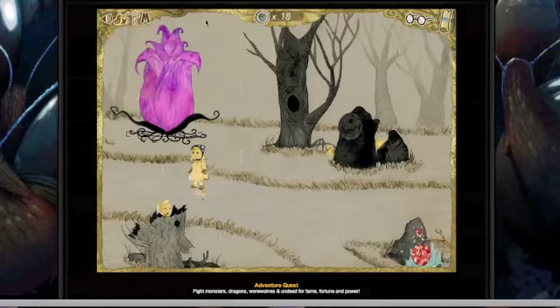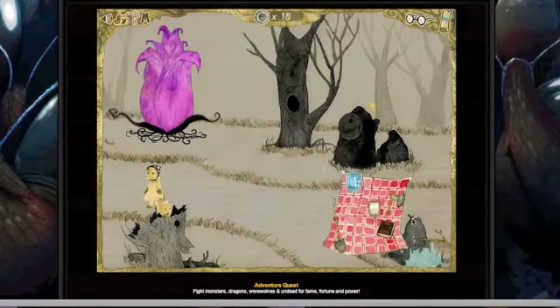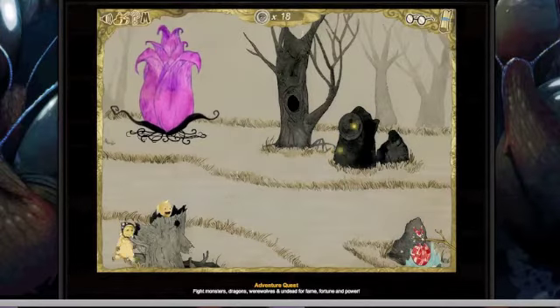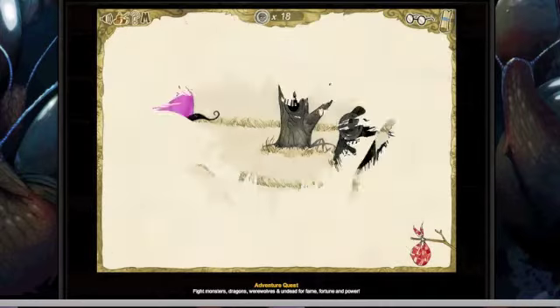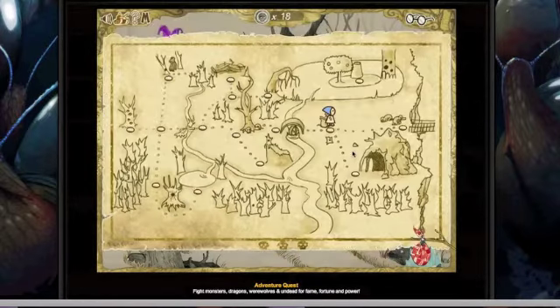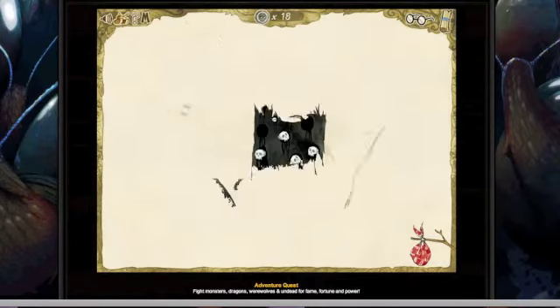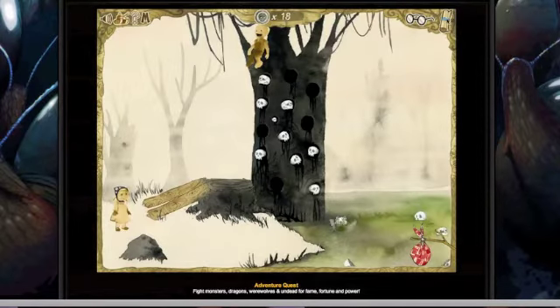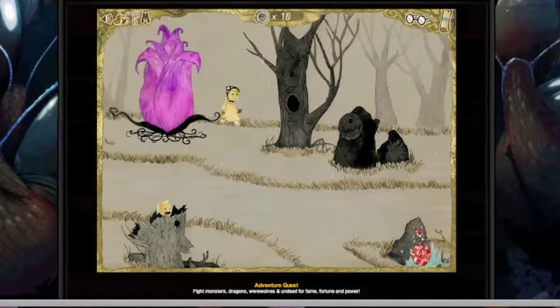In here is a creature responsible for stealing that poor woman's face. But I'm missing an item. Let's go back to the tree. Nope, it's not the tree. Okay, we're gonna go up this way.